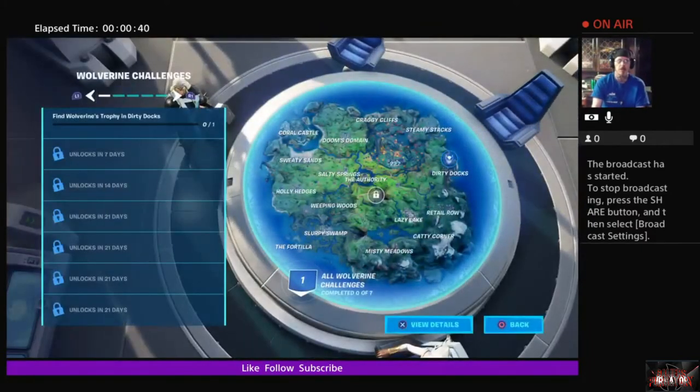With this week's map challenges, we're going to start with Wolverine's challenge — we want to find Wolverine's trophy in Dirty Docks. I assume that's going to be one of the heads of the Sentinels, because the back bling referring to that being the trophy is the Sentinel head, so I believe that's what you're looking for.